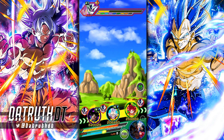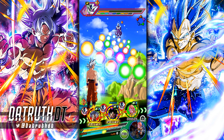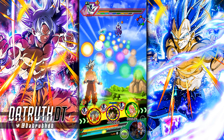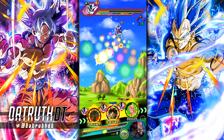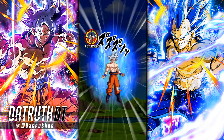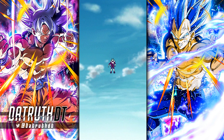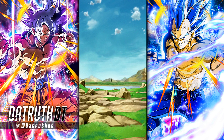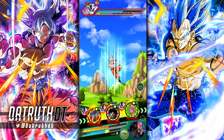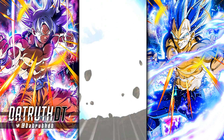Let's do one more turn with STR UI Goku and then look at his details. This is a good rotation because we have Supreme Kai of Time, one of the better support units. He's up to almost 100k defense with a 50% chance to dodge, all six links active — a very good turn for STR UI Goku. There's that dodging kicking in — 1.46 million. Considering his 50% dodge chance, his free-to-play nature, and his good link set, I think he's fine. They did a pretty good job with him overall.